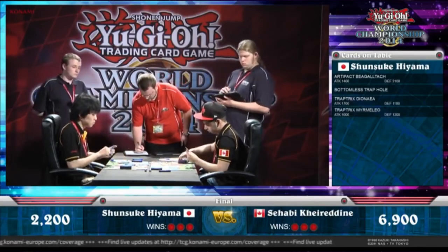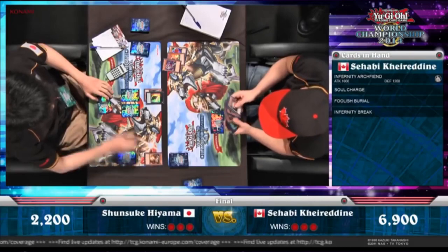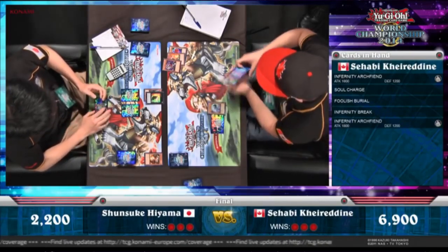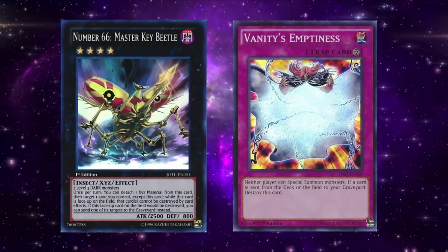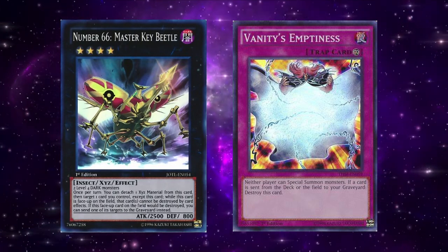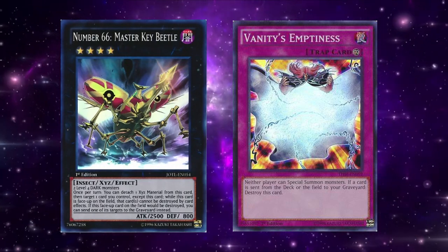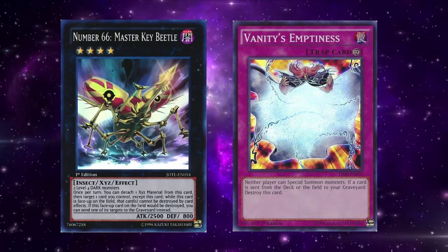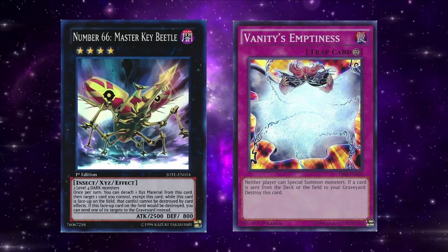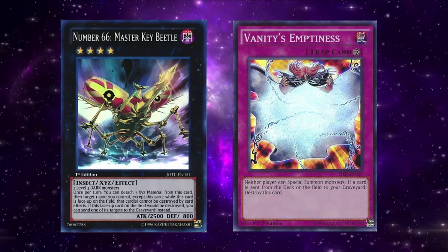While this does mean the archetype didn't really get to use Number 16 Shock Master to full force by the time the deck became a major contender again, they did have other Xyzs they used to their fullest potential. Diamond Direwolf was used in Infernities to clear your board so you can summon more monsters. Number 66 Master Key Beetle was an Xyz that Infernities were able to use that many other decks couldn't, to protect their back row like a set Infernity Barrier or a Vanity's Emptiness. Number 101 Silent Honor ARK and Evilswarm Exciton Knight were good removal options, whether it was a single special summon monster or an entire board respectively. Leviair, as mentioned previously, was used to help keep bringing back Street Patrol to summon more Archfiends from the hand.